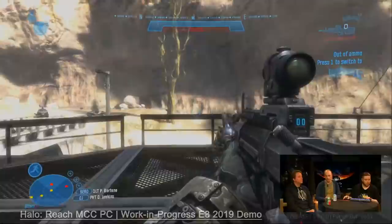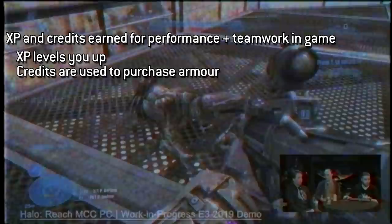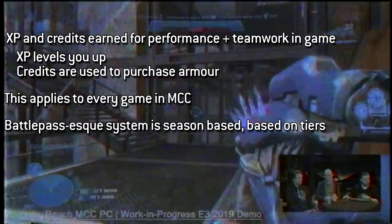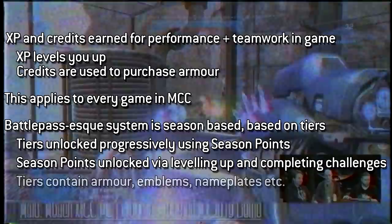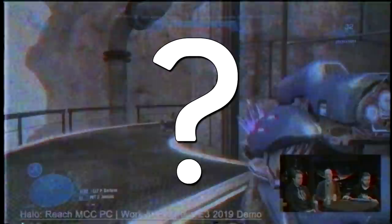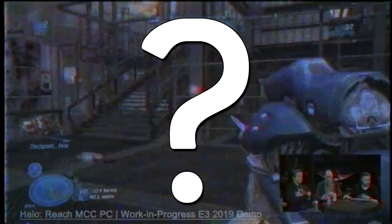Let me do a quick recap for those who may still be a little confused. XP and credits are earned based on your performance and teamwork in games. XP levels you up; credits allow you to buy armor. This system applies to the entirety of MCC, not just Reach. Then there's a battle pass type system — season based, working on tiers unlocked progressively using season points, which are earned via leveling up and completing challenges. The only outstanding confusion I have is how the Reach armors are unlocked — with credits, season points, or both.